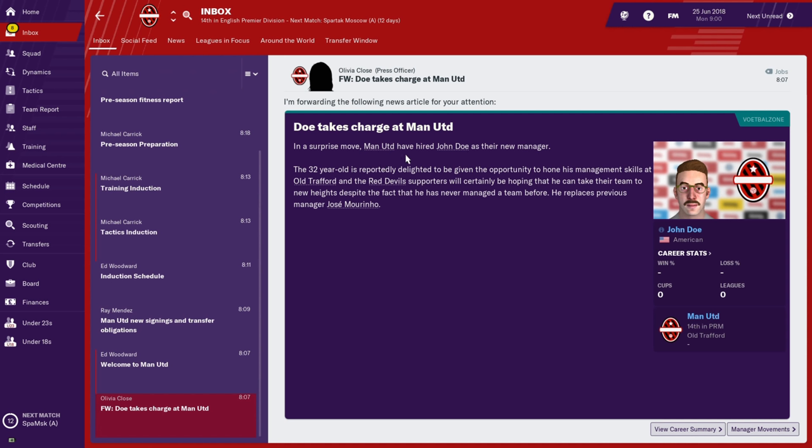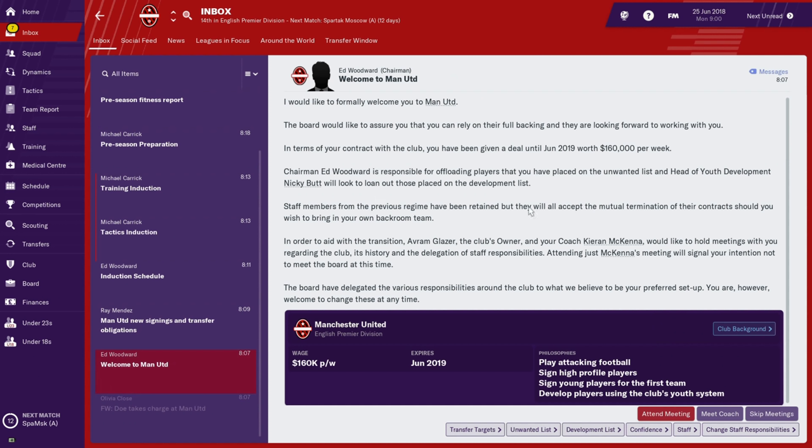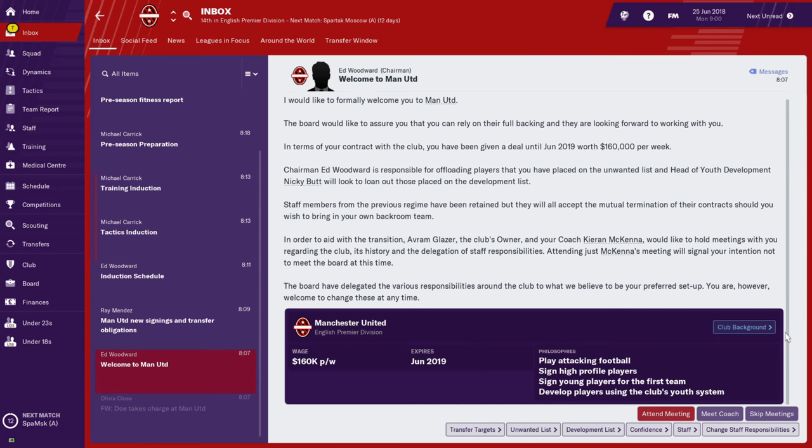In a surprise move, Manchester United have hired John Doe as their new manager. The 32-year-old is reportedly delighted to be given the opportunity to hone his management skills at Old Trafford, and the Red Devils supporters will certainly be hoping he can take the team to new heights. He replaces previous manager José Mourinho — that's because this is 2018-2019 and José was in charge then. Ed Woodward the chairman now formally welcomes you to the club.